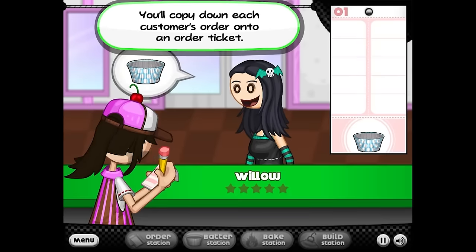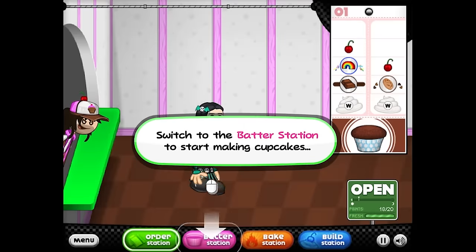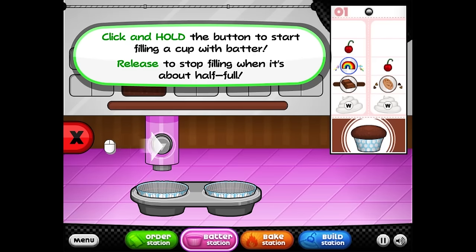I'm taking the goth girl's order. Willow, you'll copy down each customer's order onto an order ticket. It looks like she wants two cupcakes. Switch to the batter station to start making cupcakes. First, line the pan with batter — next, choose the cake batter the customer ordered. Click and hold the button to start filling a cup, release when it's about half full.